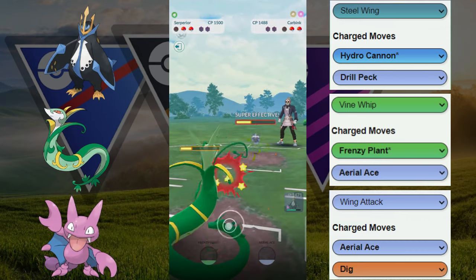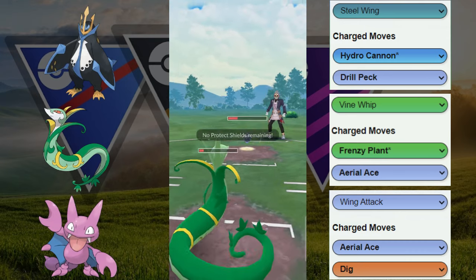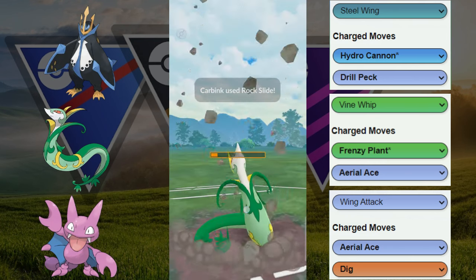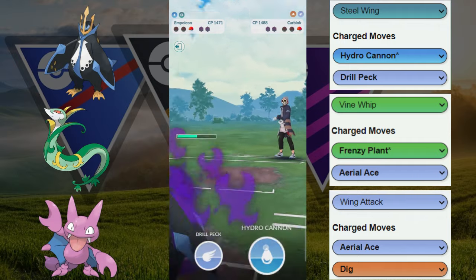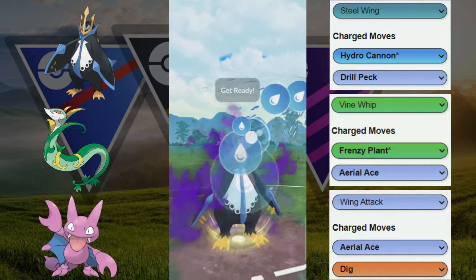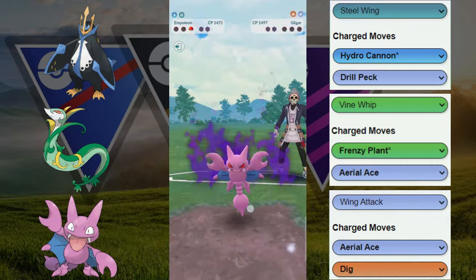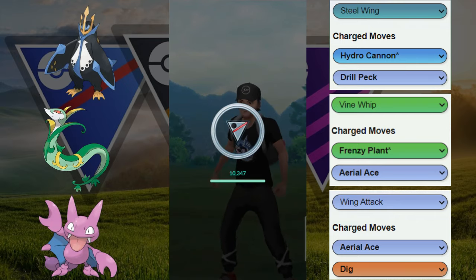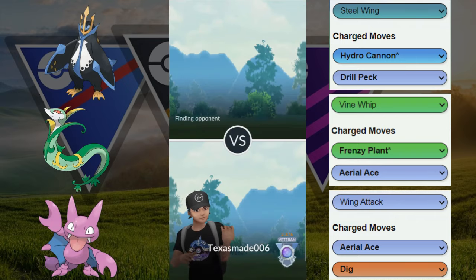Serperior versus this Carbink is pretty good. If we can get to another move we can take out this Carbink, but it does not happen. That's still okay because now we can come back in with our Empoleon to farm down, and we're going to throw a move — they are one move away. We get to this Hydro Cannon for the KO. GGs to our opponent — able to win that game with the combination of Serperior and Empoleon.